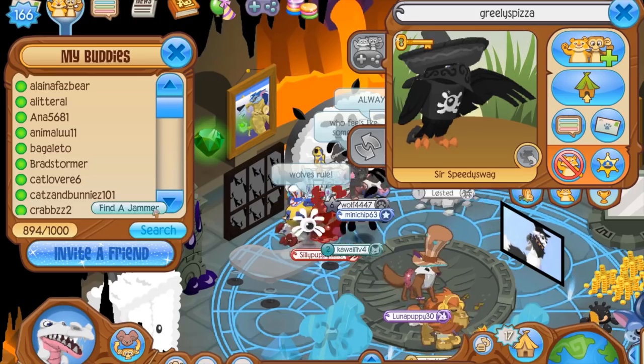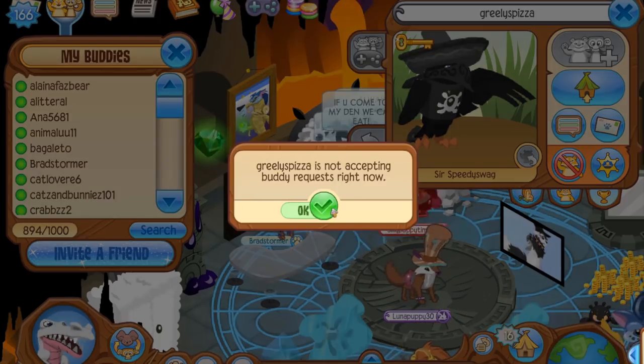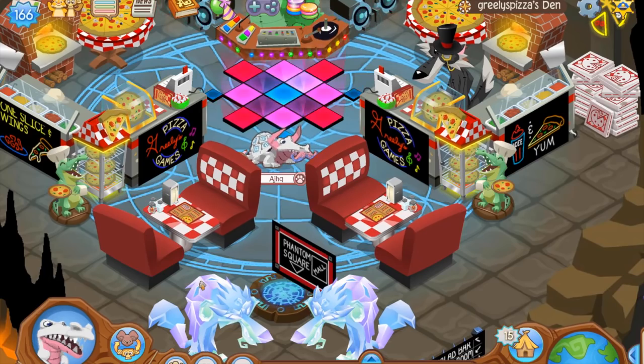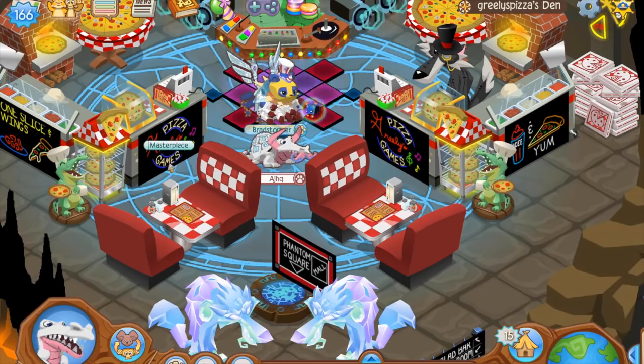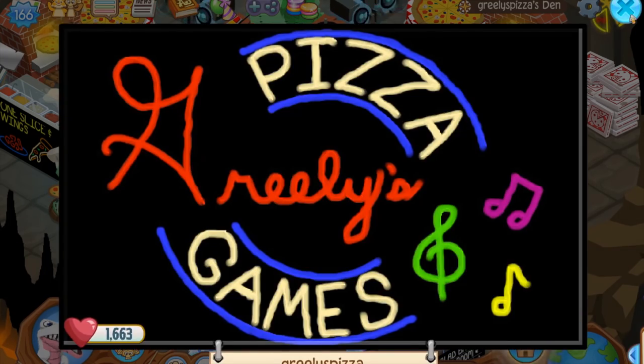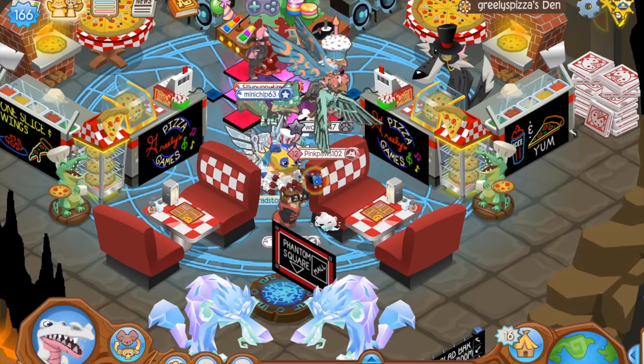Our next user is Greeley's Pizza. This is a side den from a previous episode of Parade of Dens. If you saw Phantom Warden has a mall, this is one of the rooms from the mall den. Greeley's Pizza — we really loved it, so I just wanted to highlight this select area.